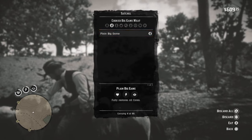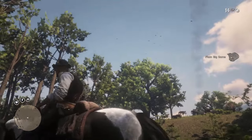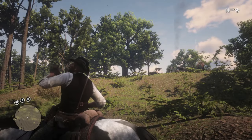First things first, we need to collect a worn weapon. Arthur never picks them up out of habit — you never know where they've been. Also, there's never a worn weapon around when you want them. However, they are fairly easy to find at gang hideouts and enemy camps.